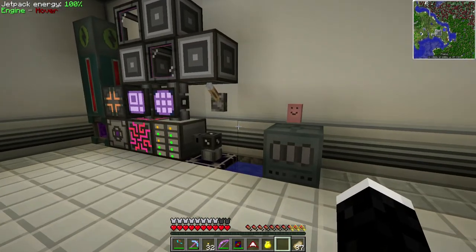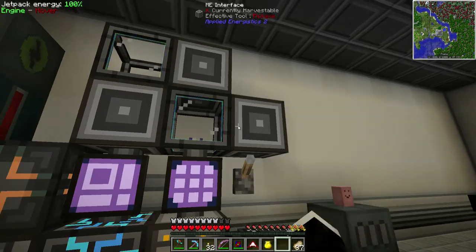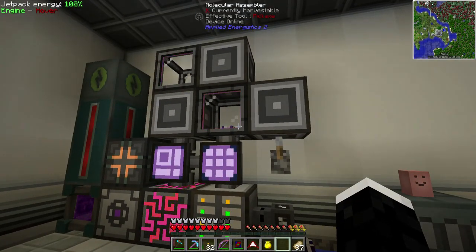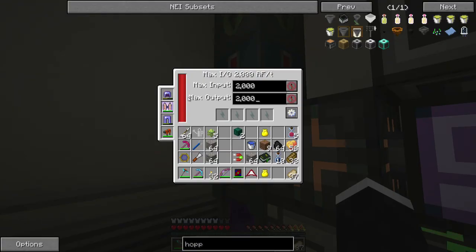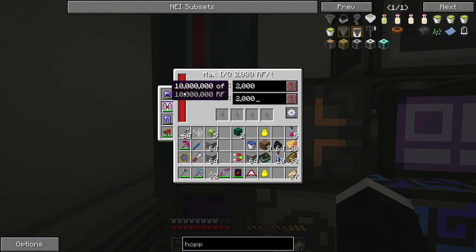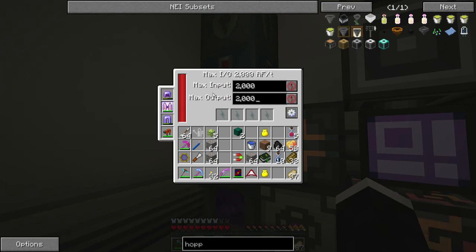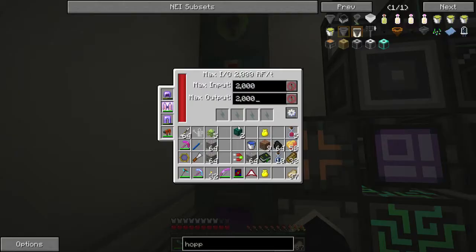I added more interfaces here because I needed more recipes — it got full. I automated a few things and added a second molecular assembler. I also added a capacitor bank — this is kind of the energy storage for End IO. Each block can contain five million RF, and it's a multi-structure block so you can chain multiple things together to increase the max capacity and max input and output. It's kind of like a backup for my energy.